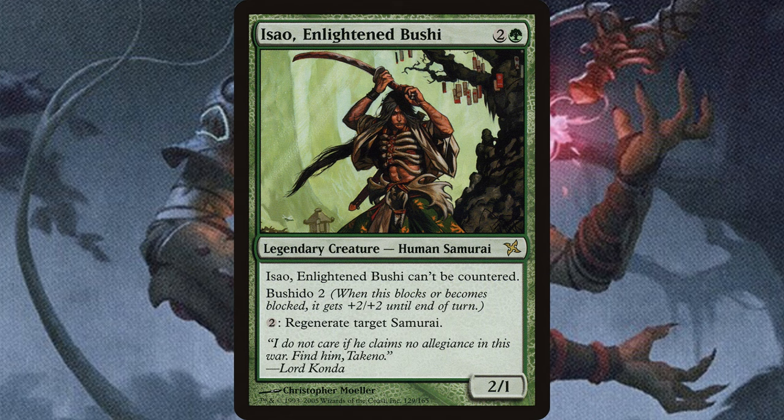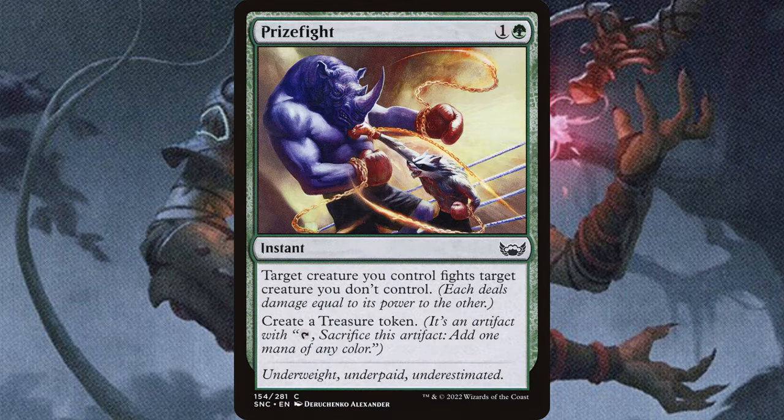Isao, Enlightened Bushi, is a really awesome card for this list, allowing you to regenerate your commander since he is a samurai. Keep in mind, regenerating does tap the creature, so it can still stop your commander from attacking if they use removal before combat and you go to regenerate. This deck also has a ton of fight spells. Since Kosei has a really high toughness, once you buff him up, he can fight almost anything.